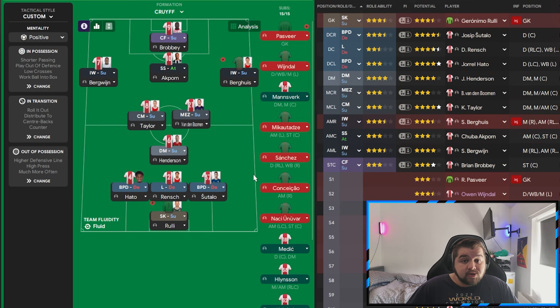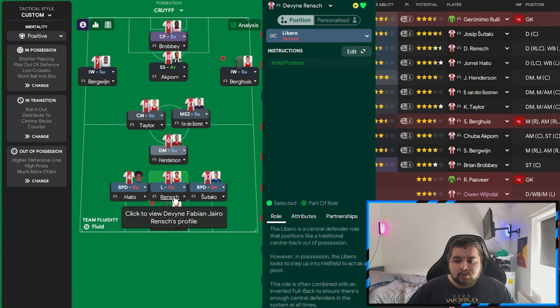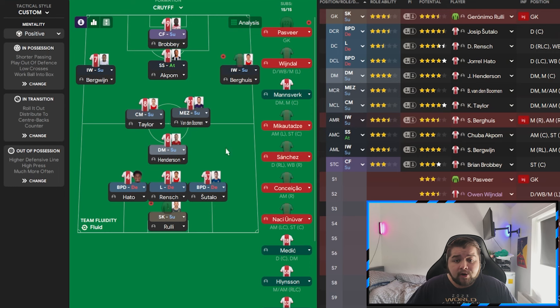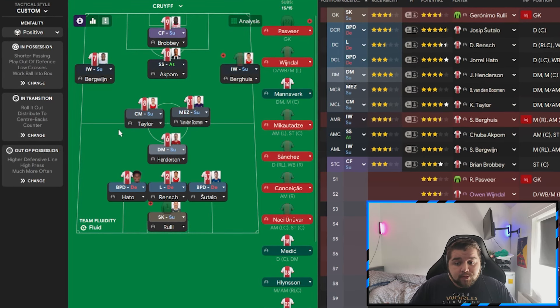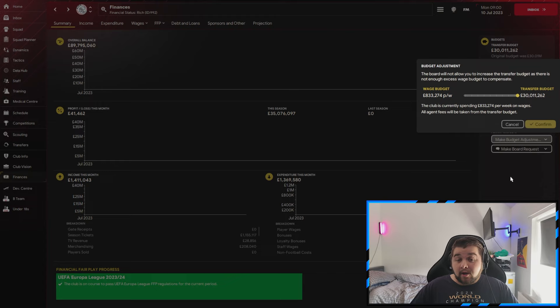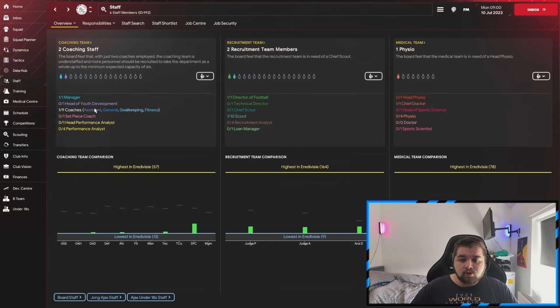We've got a very strong team going into the first season. The player in the middle is Wrench on defend, and the libero is going to push out a little bit, so I've put the most comfortable player at the back in that role. We're all going to be playing a shorter passing style. The staffing situation is quite brutal so I've brought in one director of football and assigned him to do everything. Let's get into the end of season one.